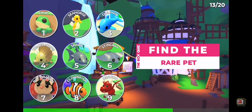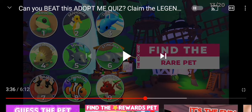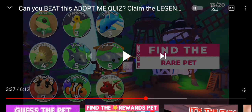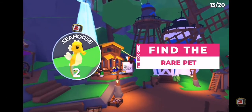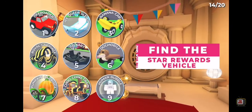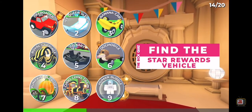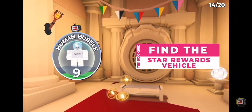Find the rare pet. Yes — it is a clownfish. It's a seahorse or a clownfish. It's the seahorse. Yes, I think I got it right because I chose two animals. Find the Star Reward physical. Human Bubble. Yeah, Human Bubble — of course it's the Human Bubble.